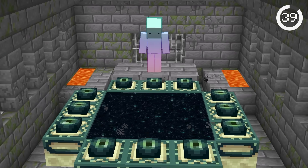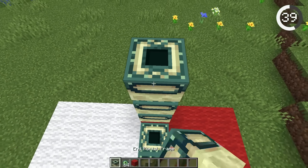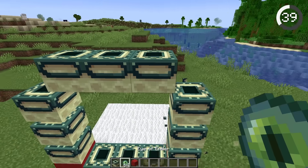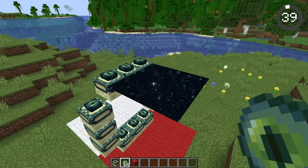End portals are flat, right? Not exactly. If you place end frames in this exact way, you can create a vertical end portal, and it actually works. Once you put the eyes in, the end portal will spawn on the side for some reason. This is so cursed.